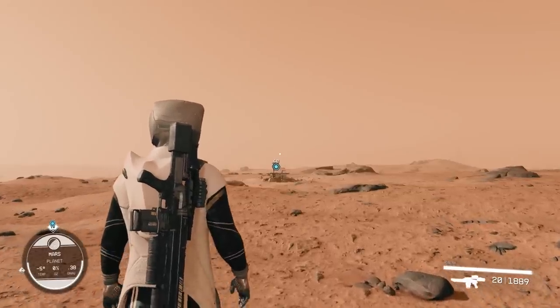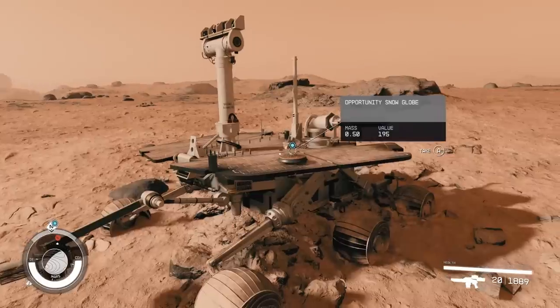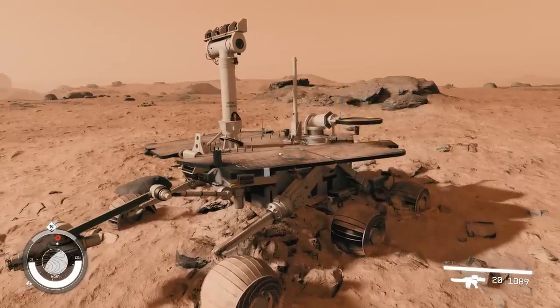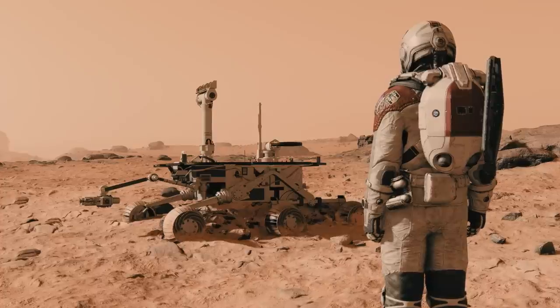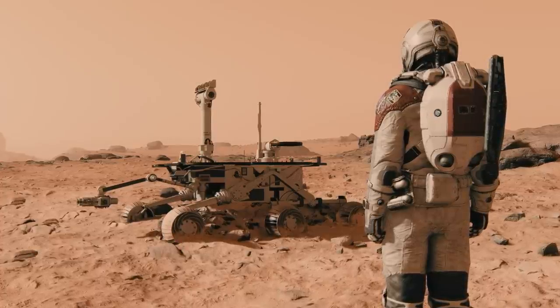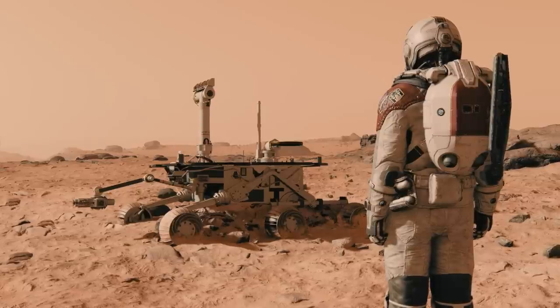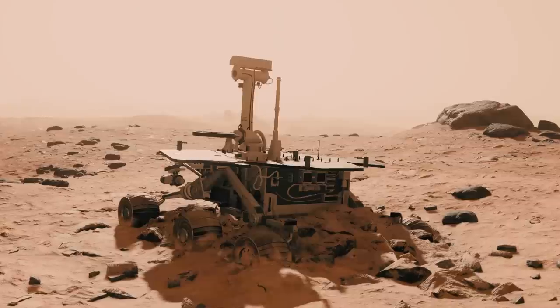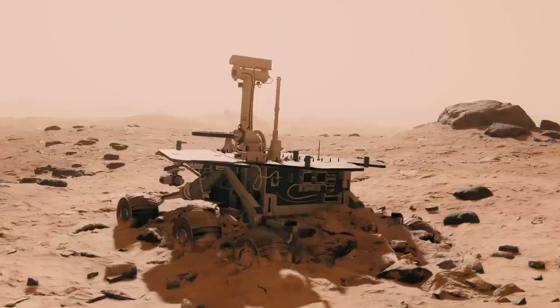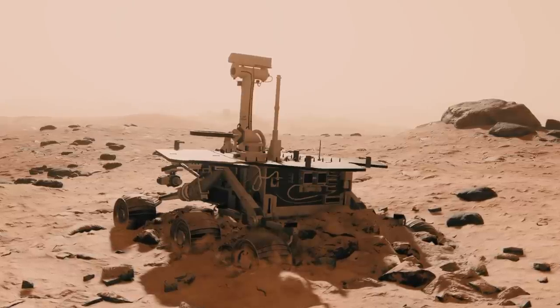Mars in this game looks more alive than Earth does. And there it is — the Opportunity Rover. We made it buddy, you don't have to be alone anymore. The Opportunity Rover also has a snow globe; I feel kind of bad for taking its only possession. But this scratches the same itch as the Apollo lander — that mixture of things we've actually put into space and on other worlds, and how the science fiction builds and expands upon it. It's a very nice feeling.